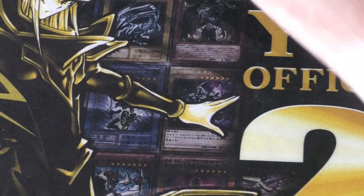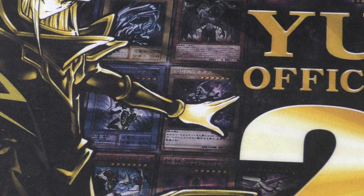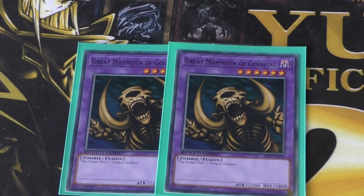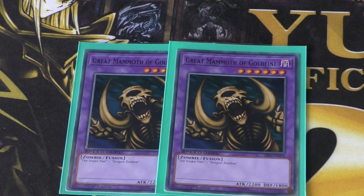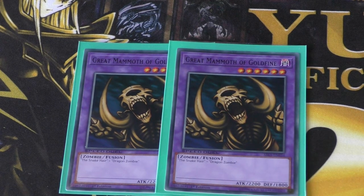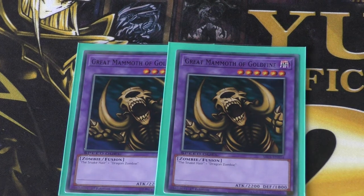And to round off his monsters, the legendary card in speed running circles — G-Mammy, or Great Mammoth of Goldfine. Pretty much you need the snake here and Dragon Zombie as the fusion. Best monster in the deck by a mile: 2200 attack, 1800 defense.